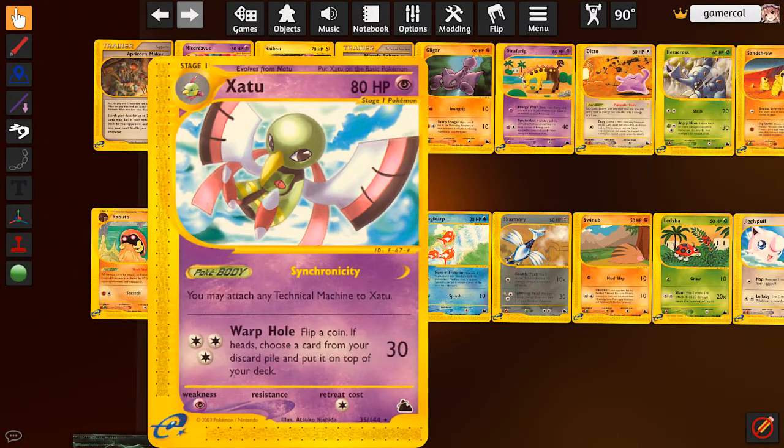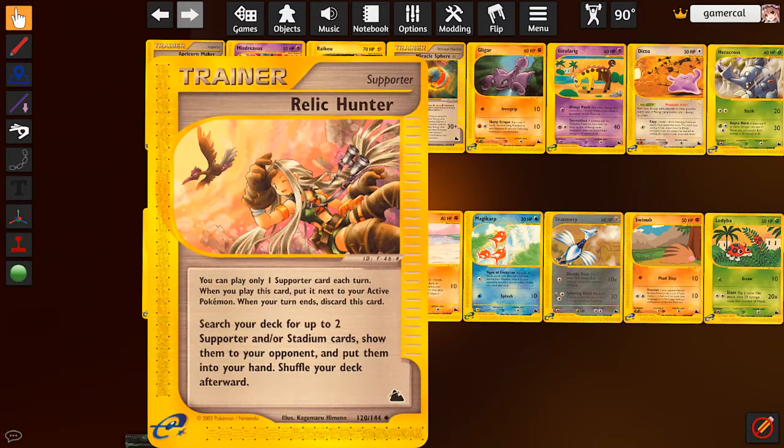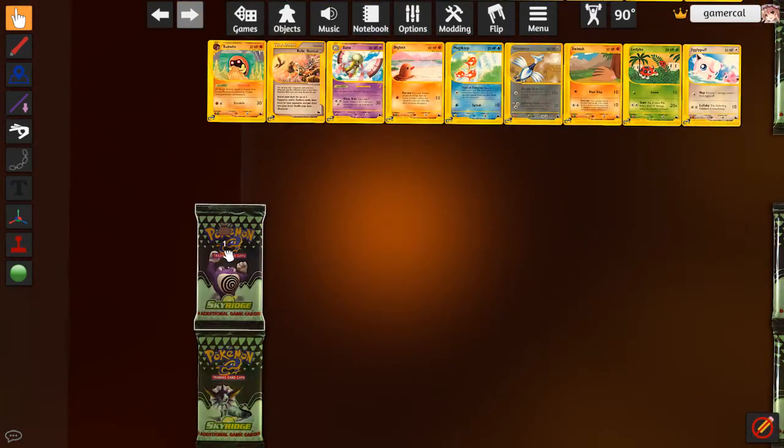Zatu is a very interesting card because you can play any TM on this thing. This is supposed to work with all the Miracle Spheres and the type cubes from the previous set. Its attack is also okay if you can flip heads - choose a card from your discard pile, put it on top of the deck so you can draw a really good card next turn. Relic Hunter is a very interesting card - it searches for stadium and/or supporter cards, so you can pull the exact supporter you want plus a stadium.